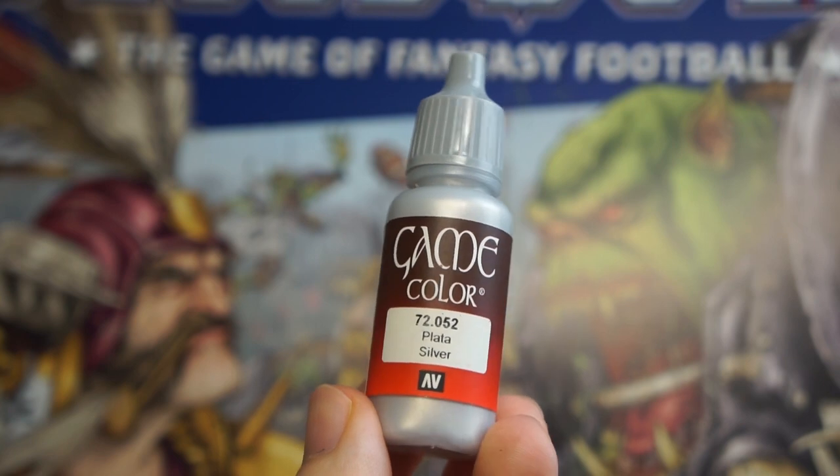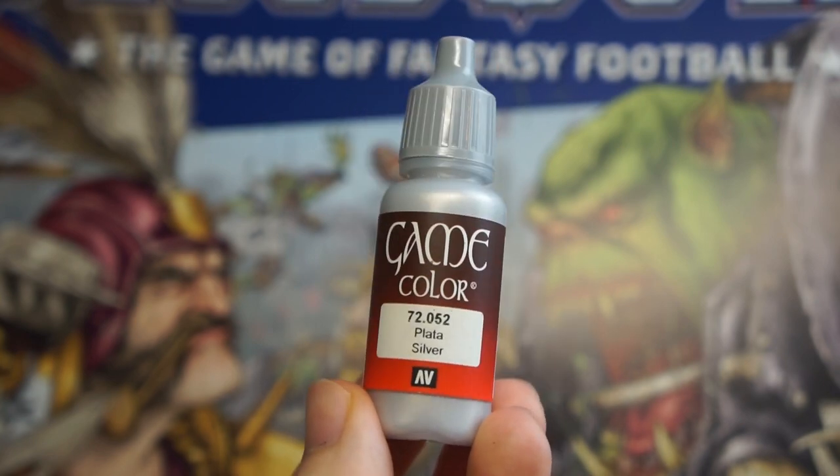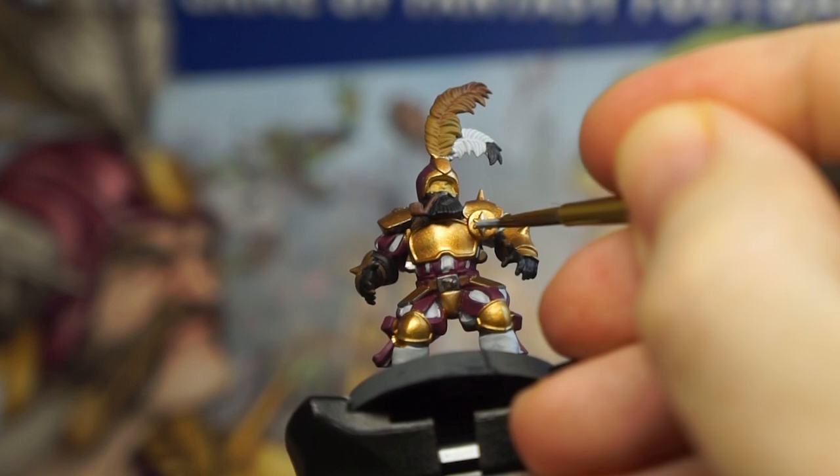Last metallic now, and that's a silver colour. Switching back to Vallejo again for this, as I don't own a silver Citadel, and this is just going to be used on these star emblems that you can find on the linemen and bouncer models.